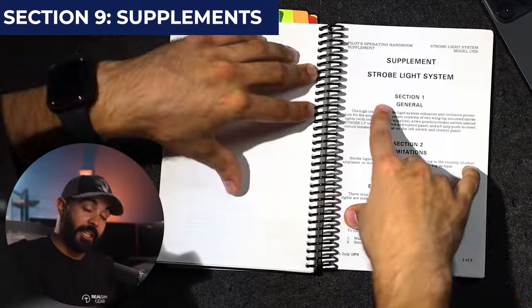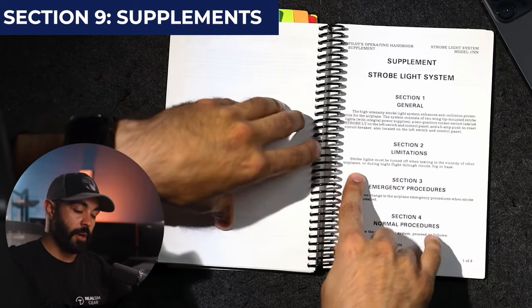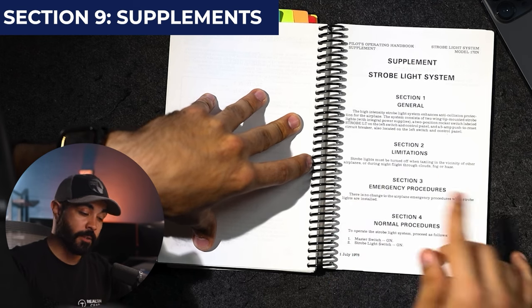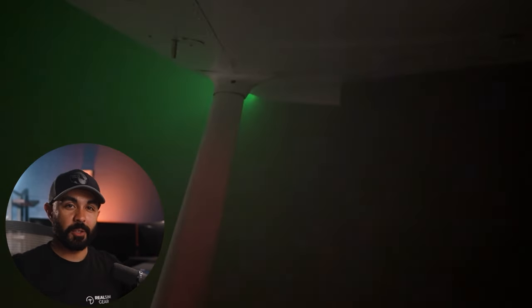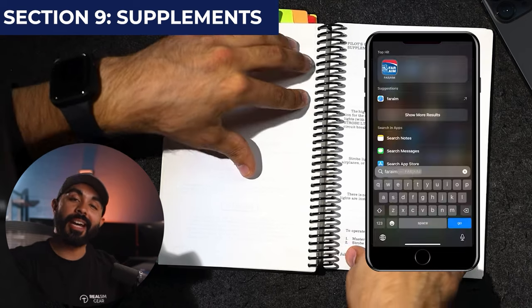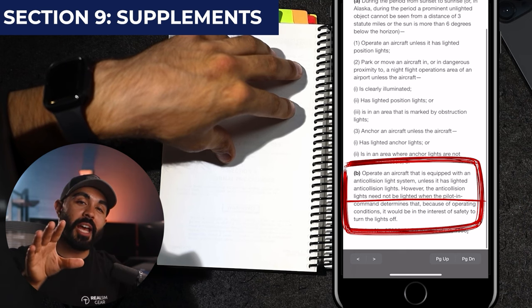There tends to be a lot of confusion about when to use strobe lights. The strobe light supplement's limitations section states: 'Strobe lights must be turned off when taxiing in the vicinity of other airplanes, or during night flight through clouds, fog, or haze.' When you're around other aircraft, strobe lights can be blinding; in clouds or fog, they'll look like lightning. This aligns with regulation 91-209 on aircraft lights — you need your anti-collision light system on, but the pilot in command may turn strobes off if deemed in the interest of safety.